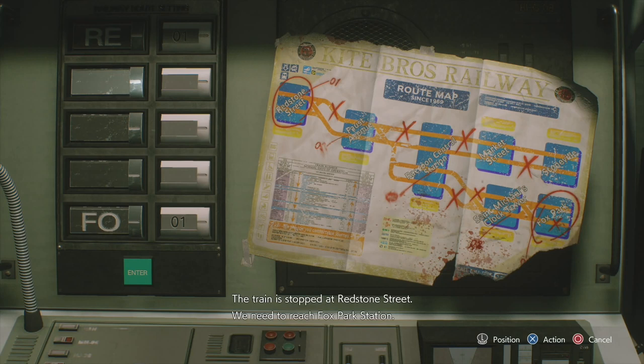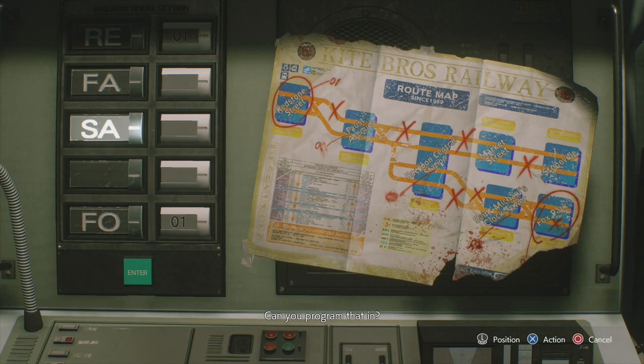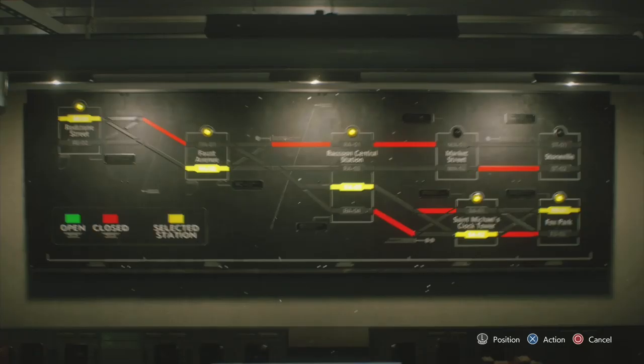Interact with the center terminal. The code is FA at the top, RA in the middle, SA at the bottom - so FA, RA, SA - and then 2, 3, 2. That's how I remember it: FA, RA, SA and 2, 3, 2. The solution is actually on the wall right in front of you.